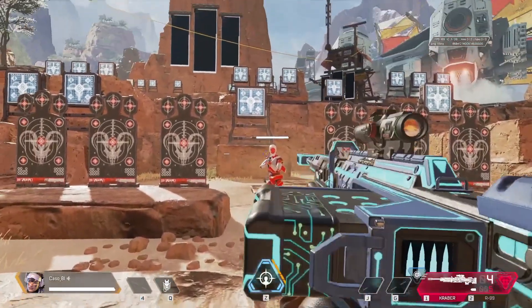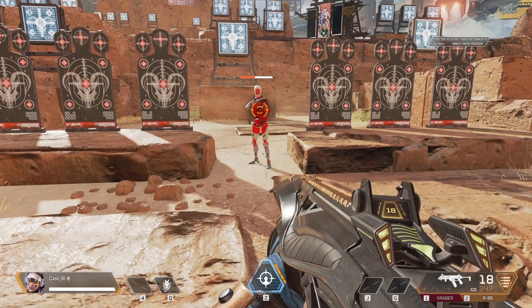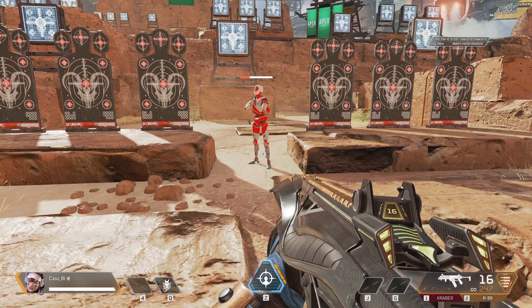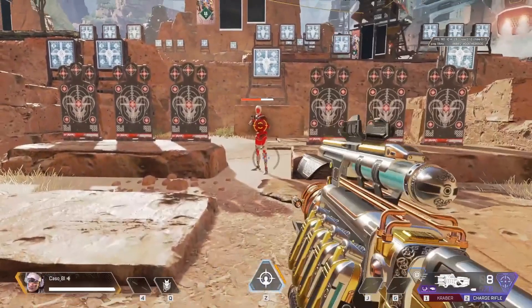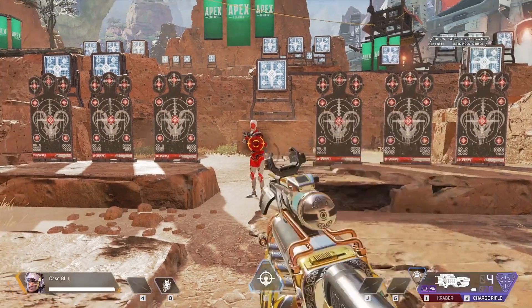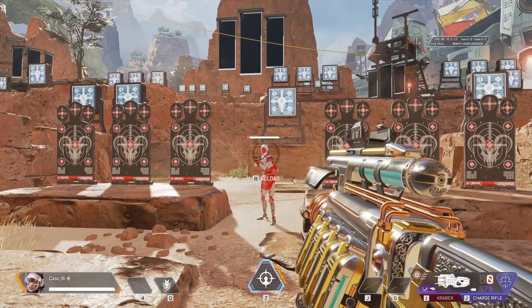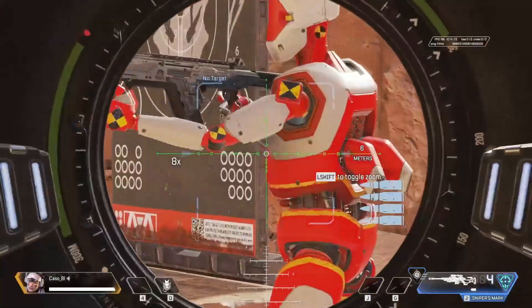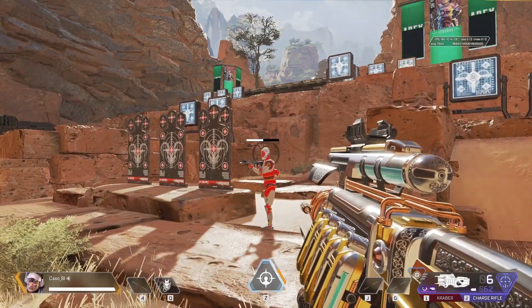I reckon the R-99 does the least damage - besides the charge rifle tick. I can't really measure the charge rifle tick. The R-99 does like plus one or something, so I didn't really get what I wanted. I was wondering if there's a gun with low enough damage that it wouldn't increase at all. The charge rifle is still doing the 3-4 ticks, and it still does about 1.15x or so.